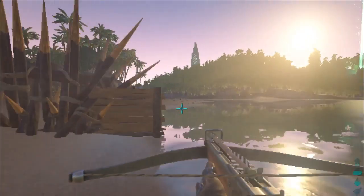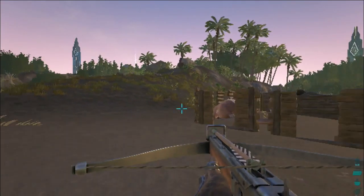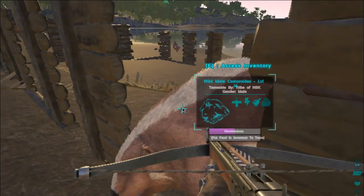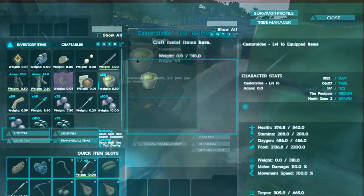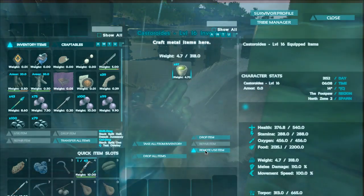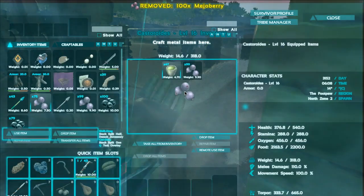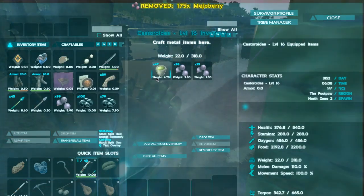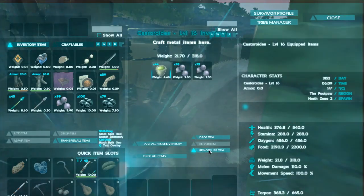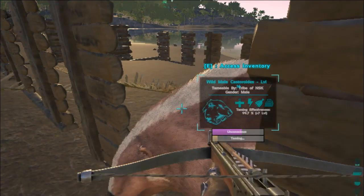And we are back. We just caught this level 16 low-level beaver and its topo is going down real fast. Why a low level? Because my time is limited — I just want to tame this up real fast, and a low level beaver will be just enough for us to build our tower. We will be right back when this beaver is tamed.